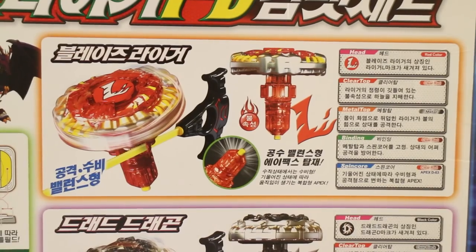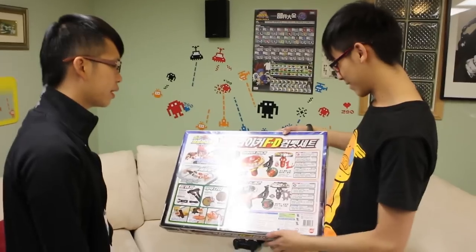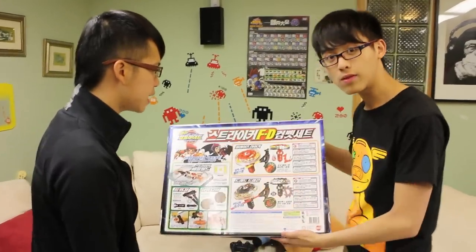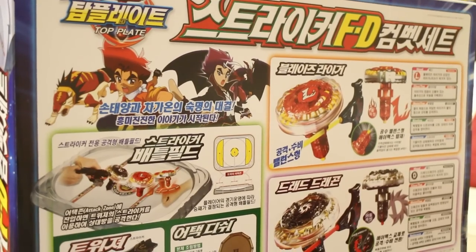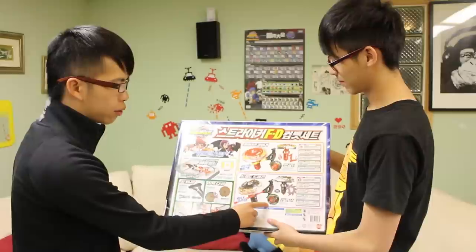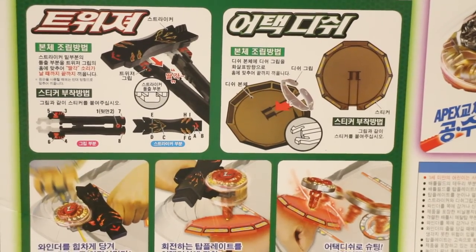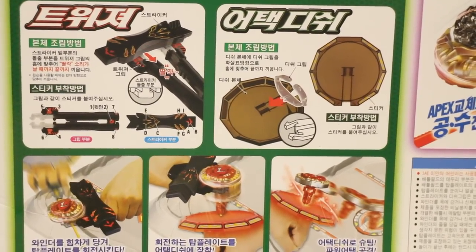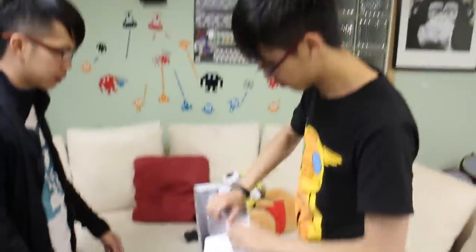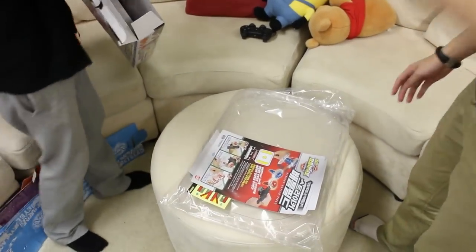The back of the box mentions the head, clear top, metal top binding, and spin core — sounds like snowboarding but it's pretty cool. The face bolt is just called a 'head' now. The tip on Blaze Liger is Apex D03, and Dread Dragon has two modes: Apex D01 and Apex D02, the Apex Drifter. It's almost like a Drago Destroy — it has a tip and then goes flat inside. That's a mode changer! Let's open the box and show you how it actually works.